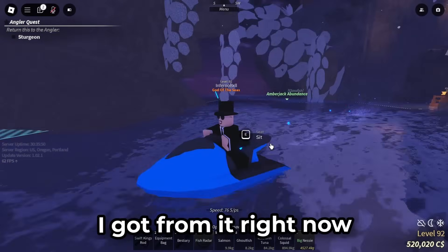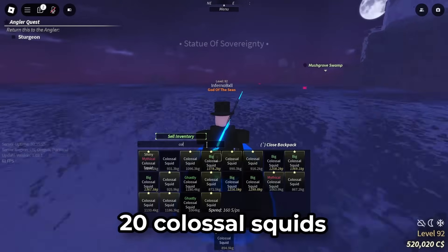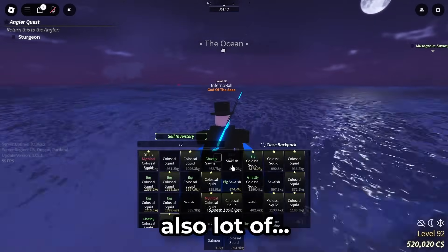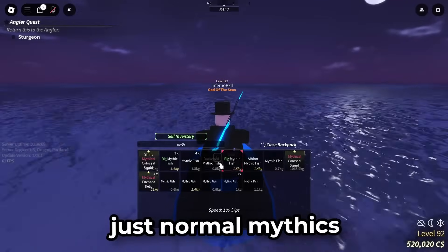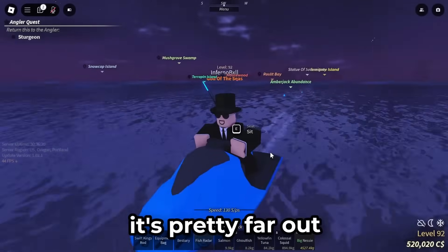Let's go over the stuff I got from it. First off, I got around 20 colossal squids, a lot of dolphins — look at that — also a lot of saws and ores, and then also a lot of mythics, just normal mythics, sea pickles, and a lot more.